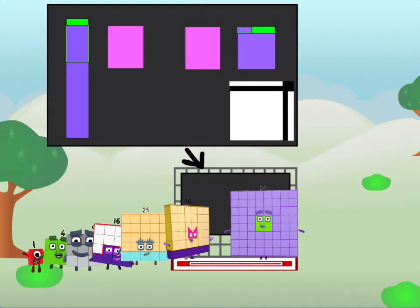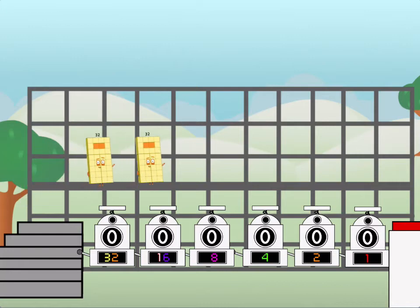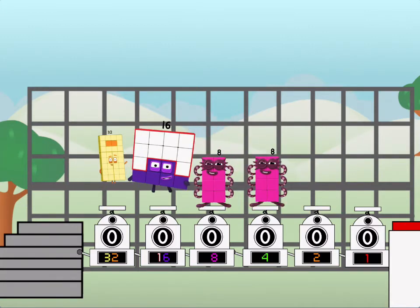But today I want to show you a little bit of a cube. BINARY BOOSTERS! Using the power of doubles to send any number flying. First, I split into 32, and 16, and 8, and 4, and 2, and 1, and 1 more to press the big red button.